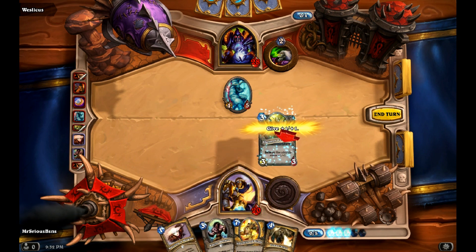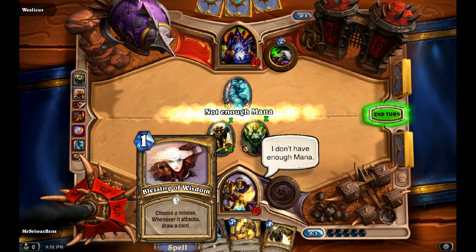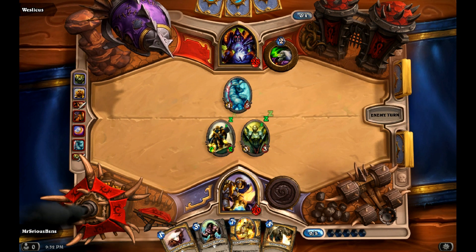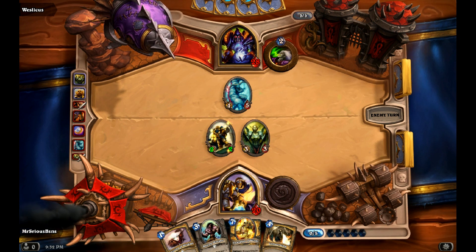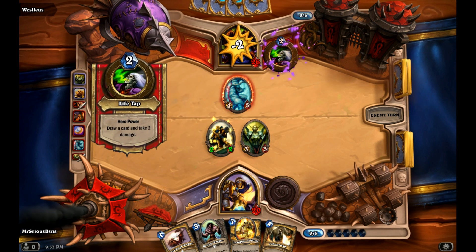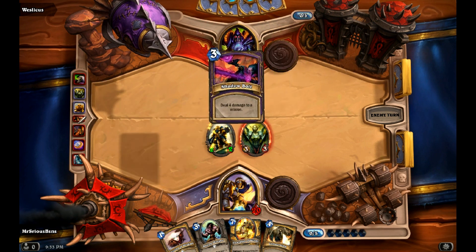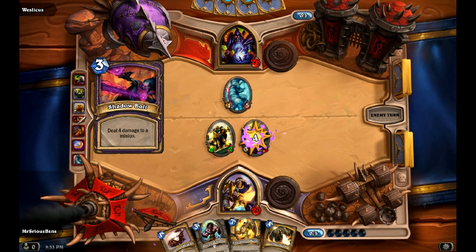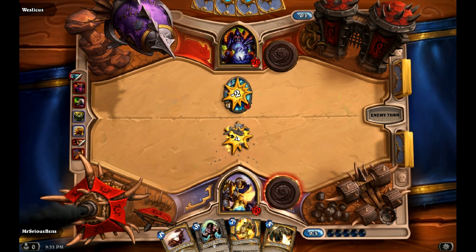Here's what we're going to do — Shattered Sun Cleric. I'm pretty sure he'll Shadow Bolt. He's got a lot of options: Shadow Bolt, Demon Fire, he could even Hellfire. It'd be fine. Yep, Shadow Bolt. I'm okay with that. I'm okay with him slowly whittling himself away.